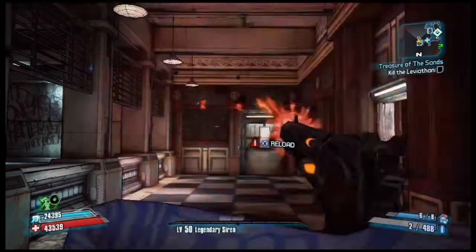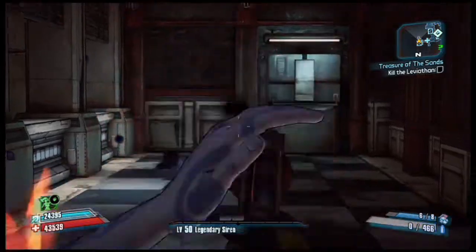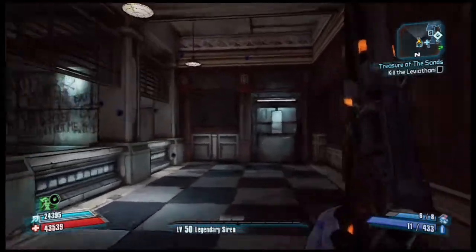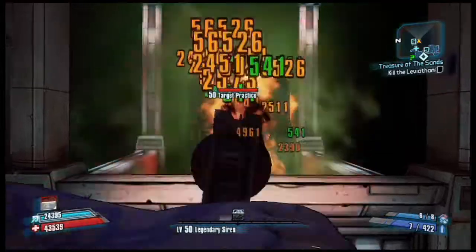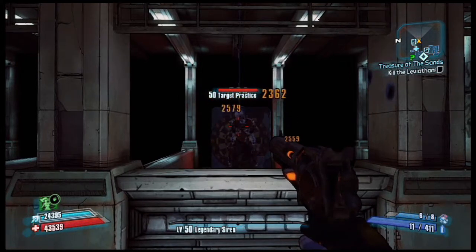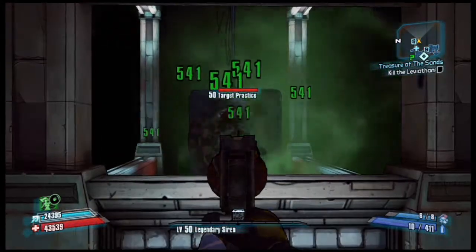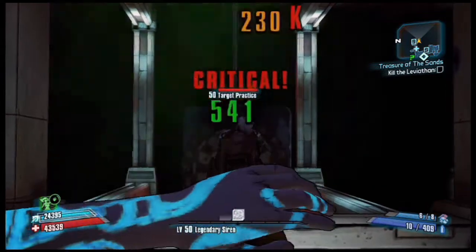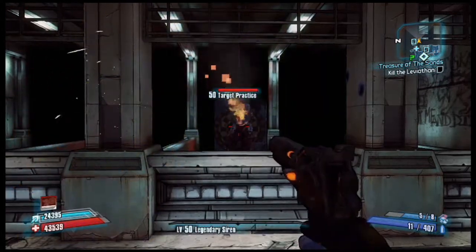You can see the ricochet effect there — that headshot, and the bullets bouncing off. That's only with the Trick Shot prefix though. Looking at the damage numbers, you can see tons of burn damage and criticals around a quarter million — that's pretty good. Hit a critical and they're going to die pretty much every time.